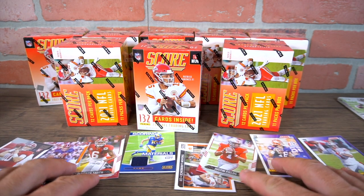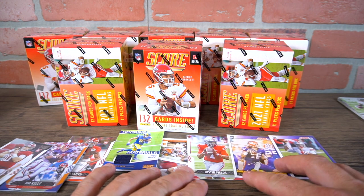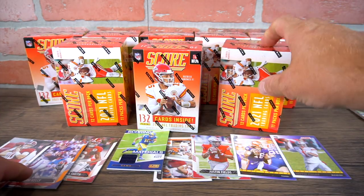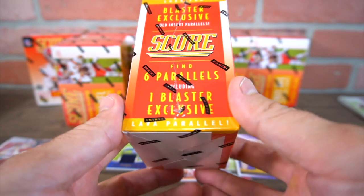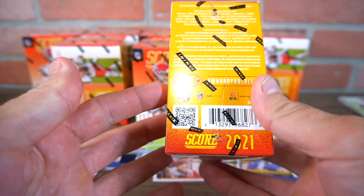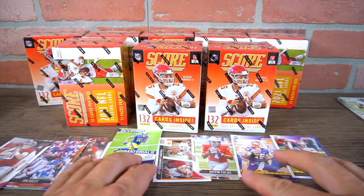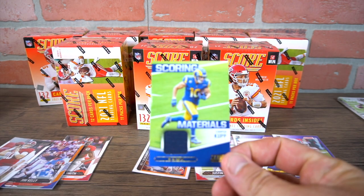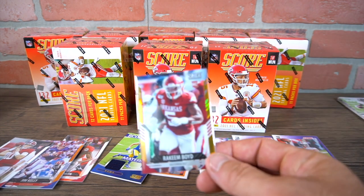All right, here we go! Hey guys, it's Raker Dane. Check it out — this is the second video. Did some good openings in the first video, but anyway, getting into some card openings here on the channel. The new Score 2021 NFL trading cards — you get six parallels, one blaster exclusive possibly if you can find them. Going to open up probably a couple packs here. We got some Trevor Lawrence and Justin Fields rookie cards.